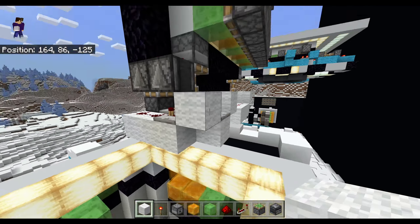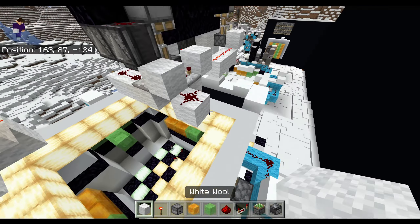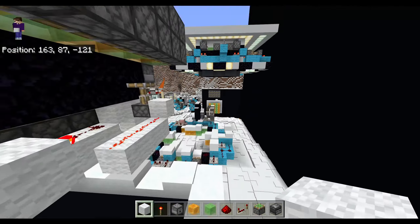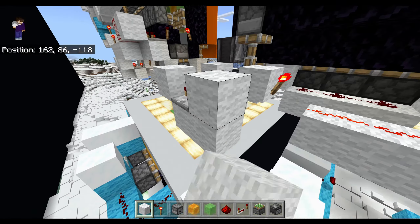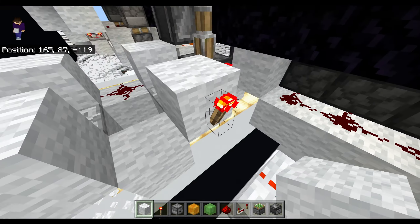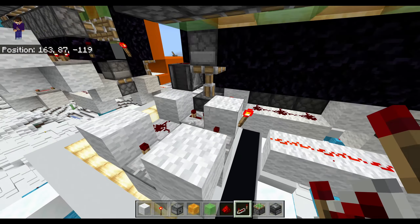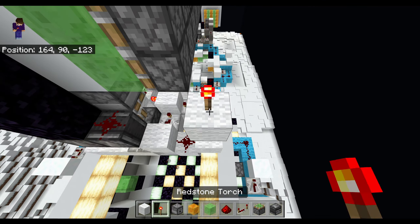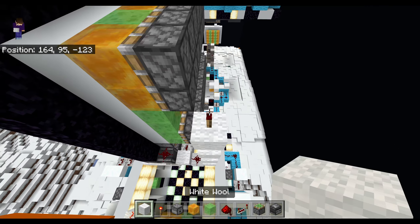Coming out of the observer repeater block, do a block to the back with redstone, then a block there, then a block to the side with a repeater on its full delay. That goes into a block, then a block aiming at the torch block with a repeater on its full delay again to keep the torch off for longer. Then on the block the redstone goes into, we're going to do torch, block, torch, block, torch, block, and then a final fourth torch and block.